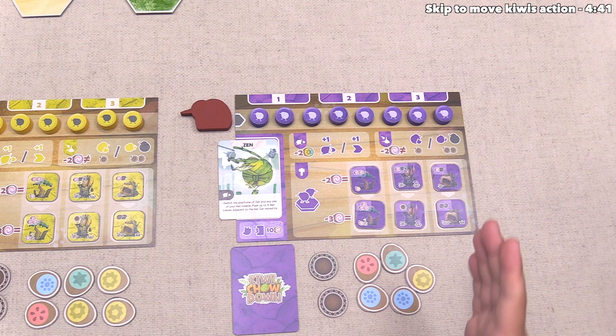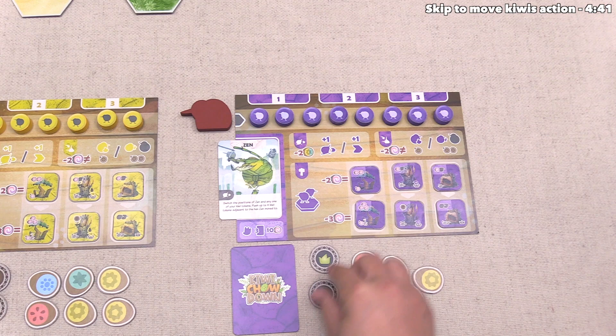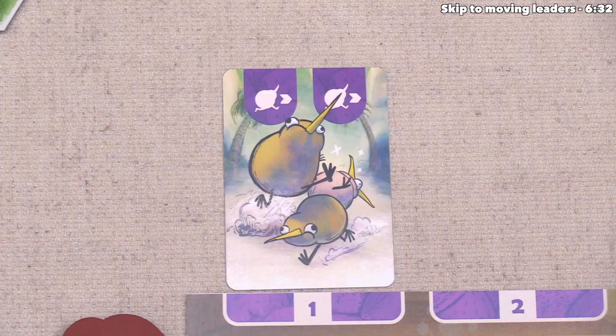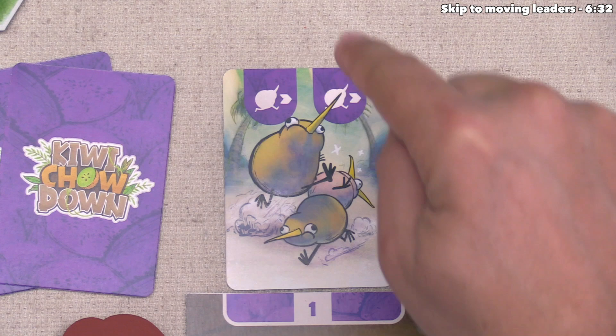Or you can play the wild card to gain the associated benefits on the right-hand side — for this one, we can take a random food and a random domain marker. At the start of the game, we have five food tokens and two domain markers, face-down so opponents don't know what they are. For our first action, let's go with the move card. We must move two of our kiwi tokens out on the map.